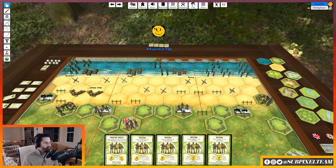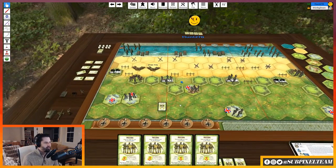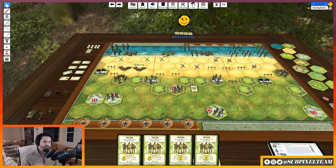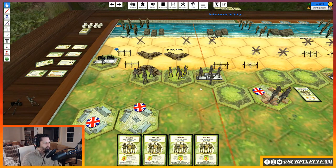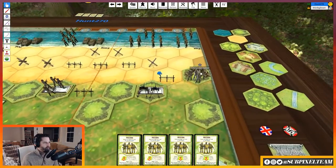I'm going to play Pincer Move, which is issue an order to two units on the left flank and two units on the right flank. Order means I pick my units and move them now. My German artillery is not going to move — that's my first unit. These soldiers are going to move two. Over here, I'm going to choose my artillery, which is not going to move, and my soldiers, which are not going to move.